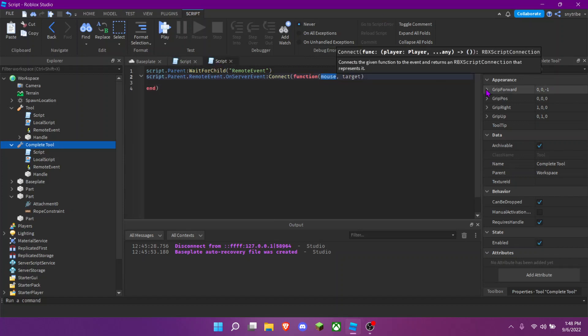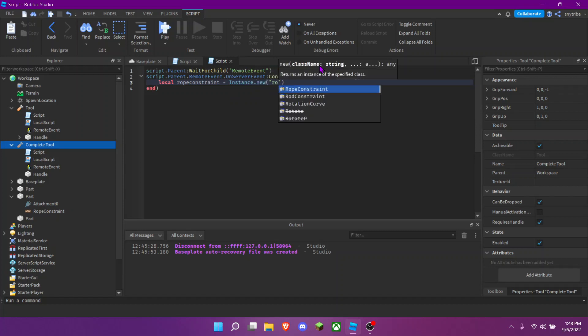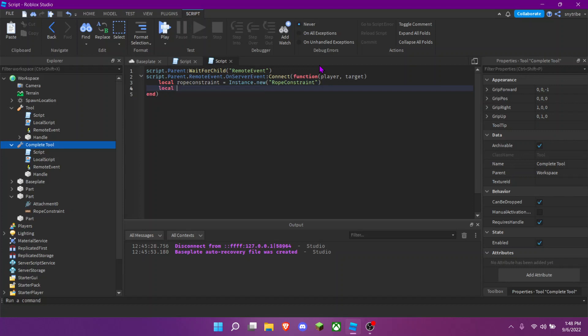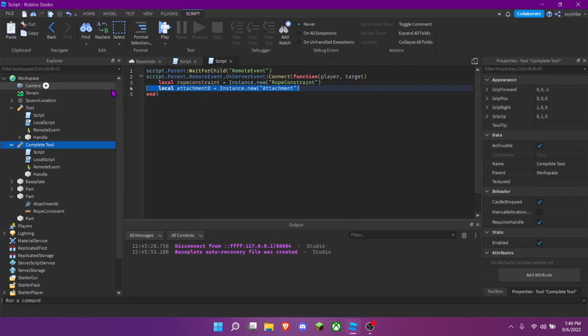It was player target. Then: local ropeConstraint = Instance.new('RopeConstraint'), local attachment0 = Instance.new('Attachment'), and copy that to make attachment1.